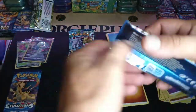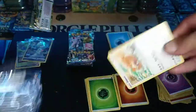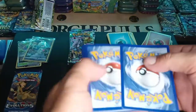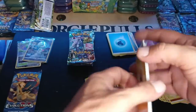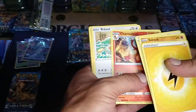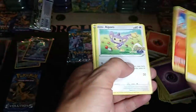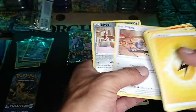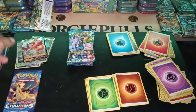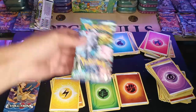All right, first pack Pokemon Go. Code card, Electric Energy, Solrock, Charmeleon, Charmander, Reverse Eevee, and a V. Thought we were going to complete the evolution line.